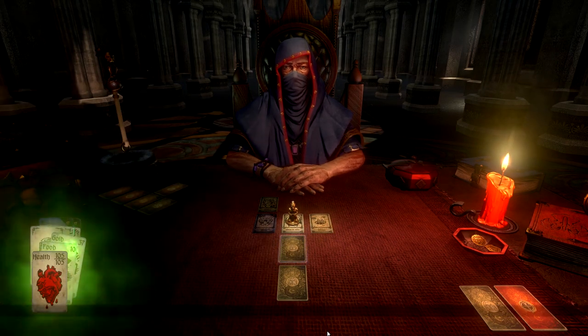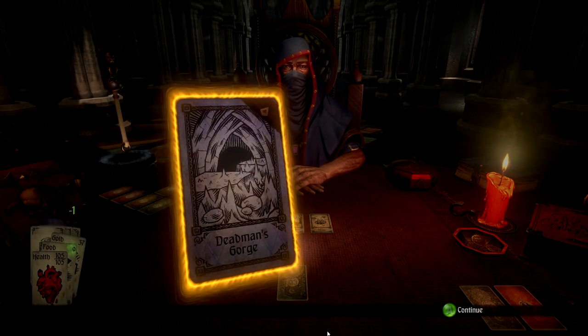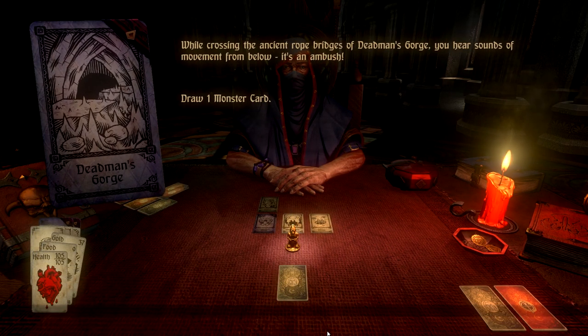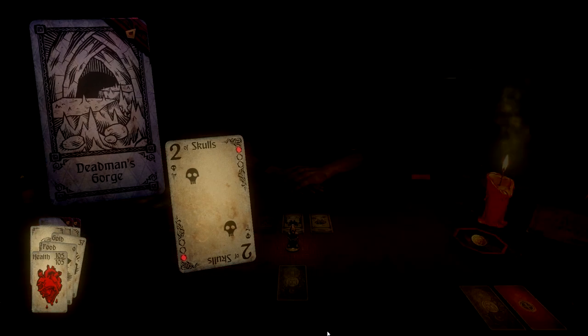I'm gonna have to go to the shop and buy some food. Dead Man's Gorge — this is where I get a good weapon I think. Oh no, this is an ambush — it's the other one that's gonna give me a weapon. Two of Skulls, a skeleton — shouldn't be a problem.